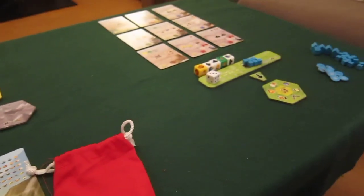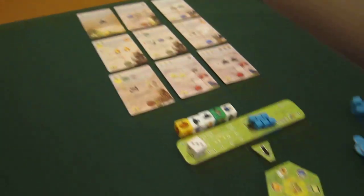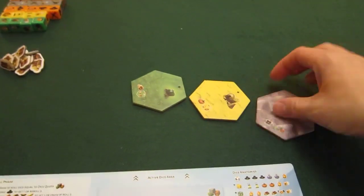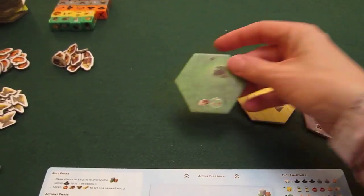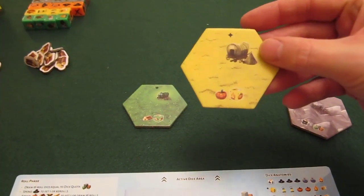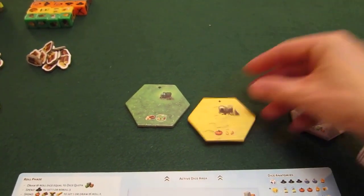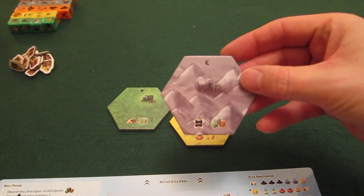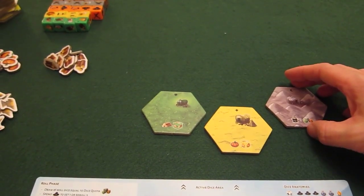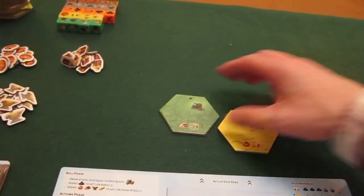Hi, welcome to a run-through of a solo game of Dice Settlers. I've got everything set up here for a two-player game with the bot. I'm picking a starting tile: a green tile with a wood and a green die, a yellow tile with a pumpkin and a yellow die, and a grey tile with just a bonus draw. I'll go for green.